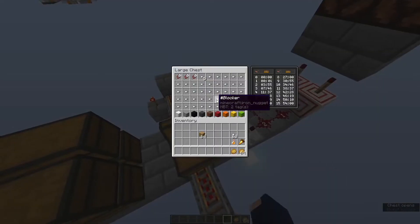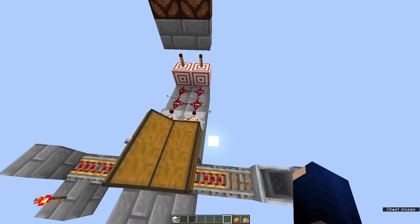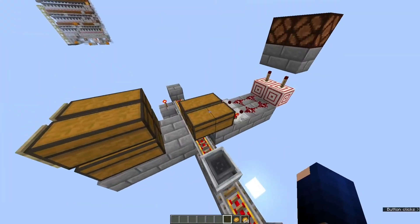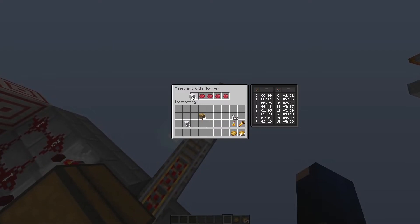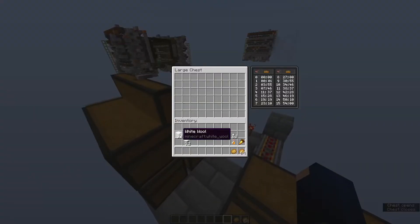Generally, the more items are in a chest, the higher the comparator signal output. These chests are set up so they are exactly at the tipping point between signal strength 1 and 2. If I take out one item, the signal strength drops and you can see the lamp in the background turn on. When the system wants to sort a white wool, it sends a minecart through which takes out that block, dropping the signal strength, and then the system knows to put the white wool there — it puts one back and the rest goes into that section.